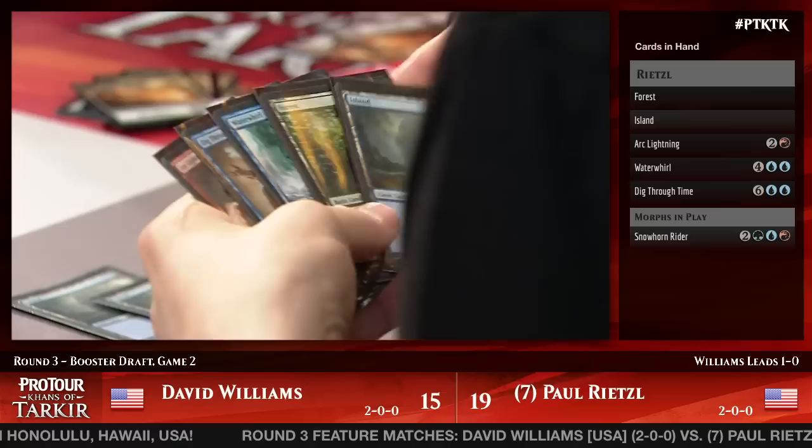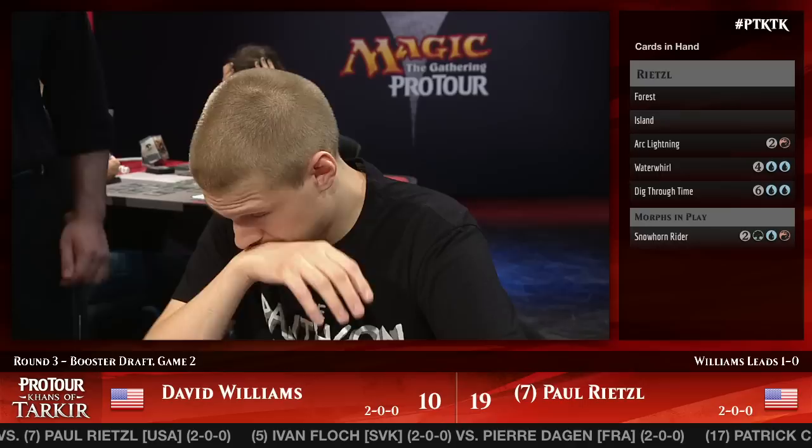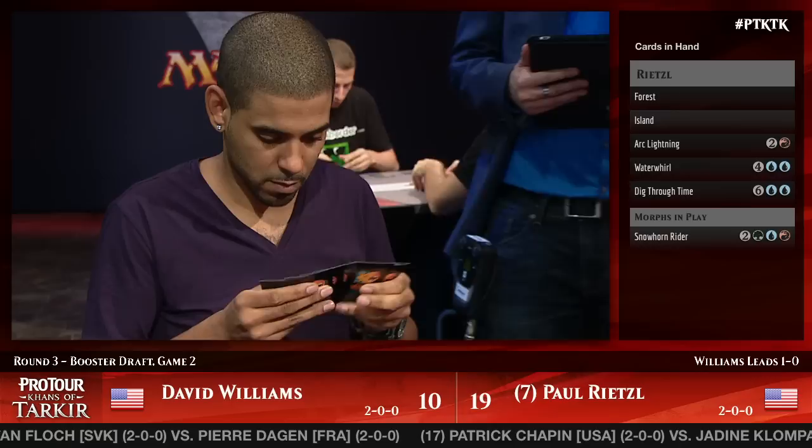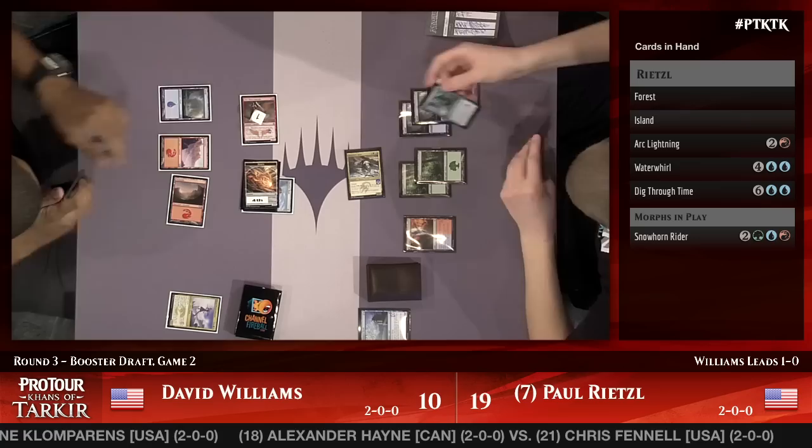Is that Waterwhirl there for Paul Rietzel? It is — Waterwhirl. When Rietzel passes the turn with six mana open and five cards in hand, you've got to suspect something's up. Waterwhirl is a get-ahead, stay-ahead card of the format — it doesn't pop up that often but when it does it is just disgusting. Rietzel is letting Williams attack so he's able to trigger Raid despite the Waterwhirl, since War Named Aspirant is a card Williams is running.